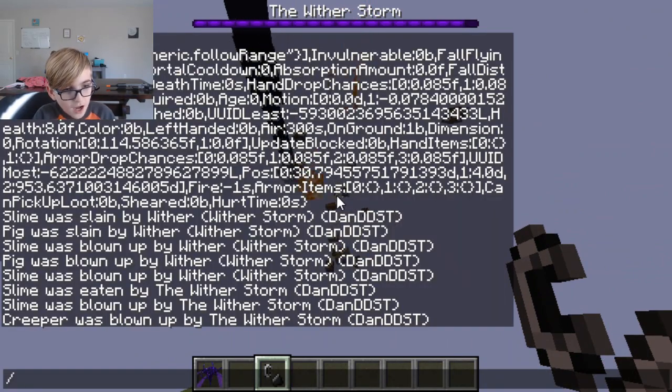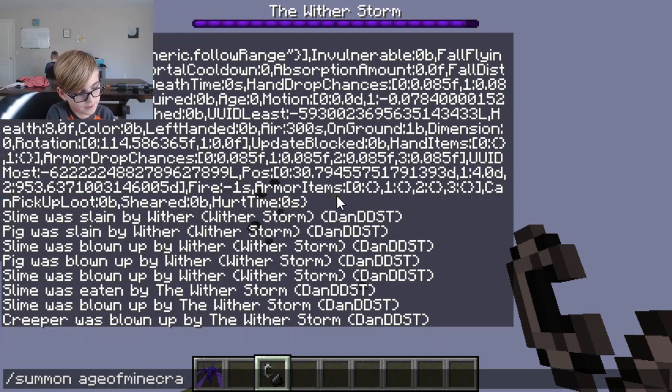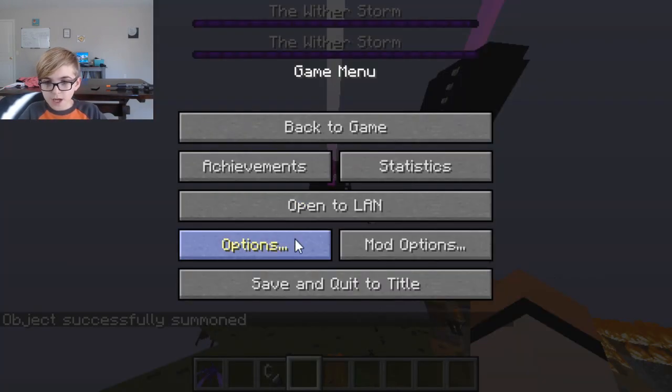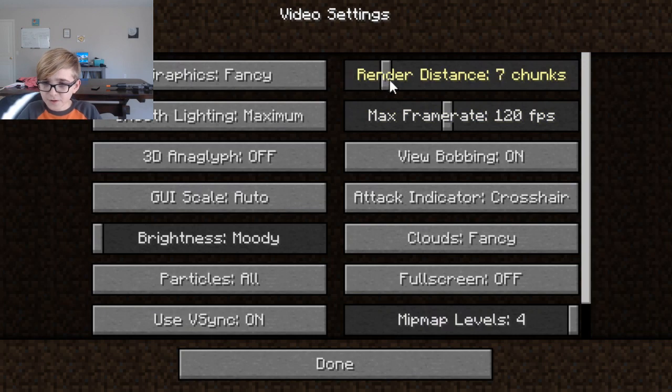Let's do a Wither Storm versus Wither Storm! To do this command you need the Engender mod. We're going to summon another Wither Storm — they will battle it out. Let's up our render distance so we can see what's going on.